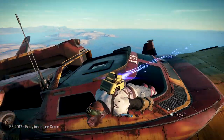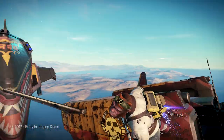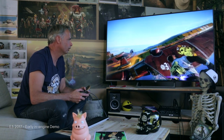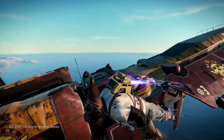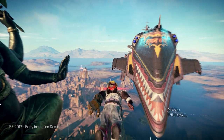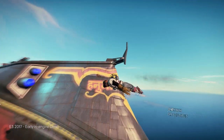Here we have that monkey, which is my playable main character, but of course in the game you can select your character and create your own. Just to give you a feeling of scale, that ship is about 20 meters long and the mothership is about 400 meters long. I'm going to go close to it so that you can see the size.